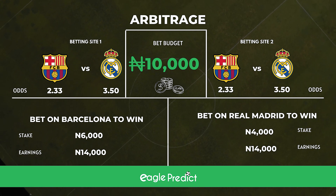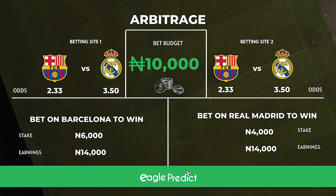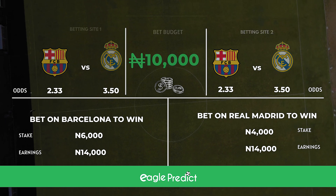However, there is a downside, which is you can only lose your bet if the match ends in a draw. So on this note, you have to ensure that the matches you are picking for your arbitrage bet are matches that are unlikely to end in a draw. It is important to note that most betting sites do not allow arbitrage betting on their website. This is why it is very advisable to make your arbitrage bets on two different betting sites.